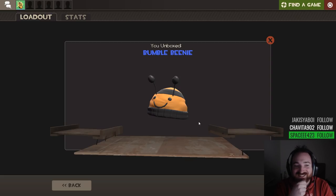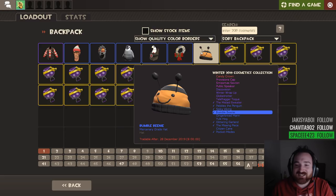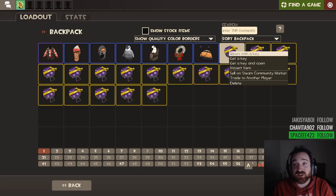Bumblebeanie. I like that. That's a good hat. How much are Festivizers going for? Do I make my money back from the keys? Around two bucks. Okay. So it's something. It's something.